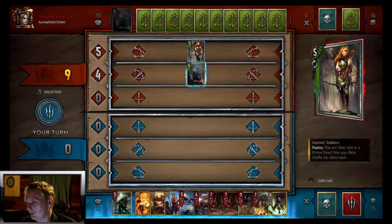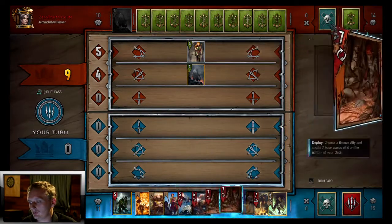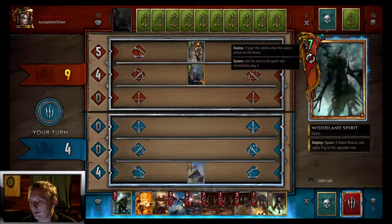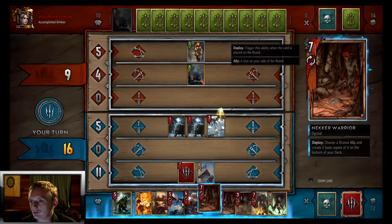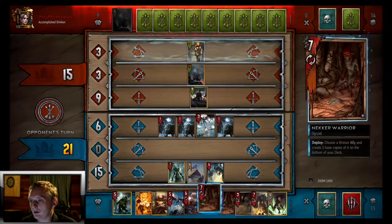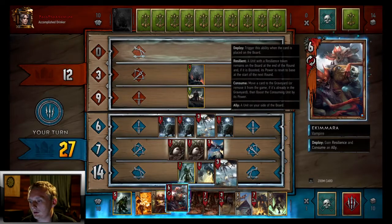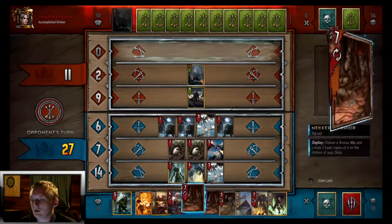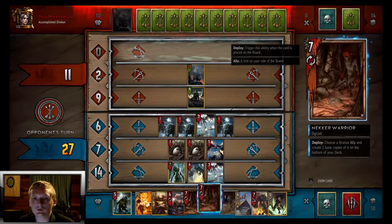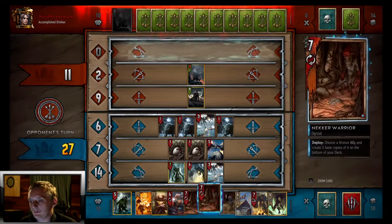Any silver unit or a bronze dwarf — he played his Bran out right away, which is confusing. Since we got Renew, we're just going to Royal Decree out our Woodland Spirit on the back row — a huge swing here. Counters down to one. This is going to return Roach to our hand, so we can mulligan him next round and play out this Harpy. If we copy the Harpies with Necrowarrior, they go back to zero on their counter anyway.